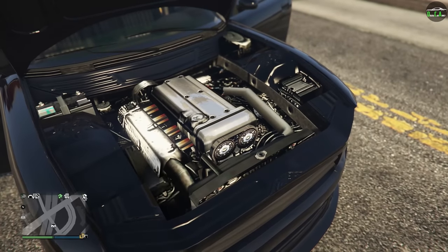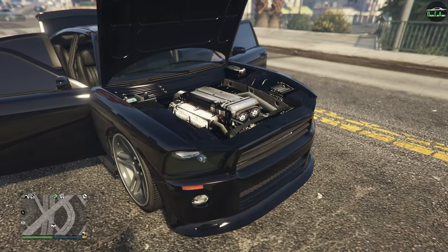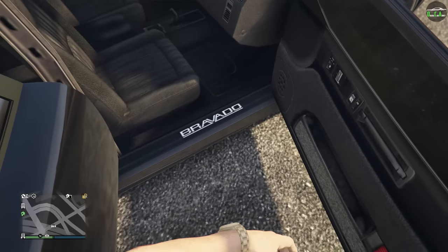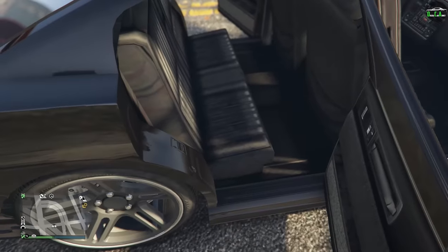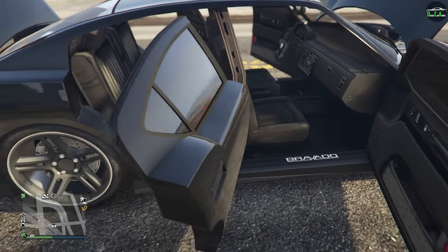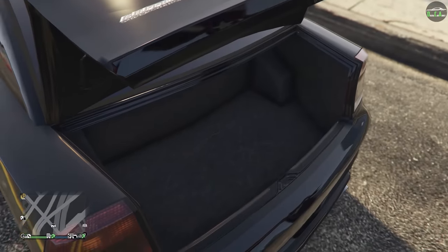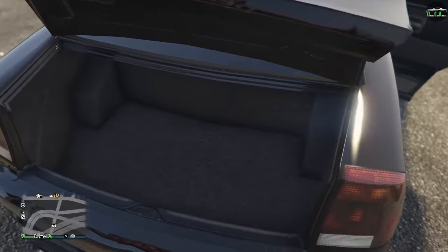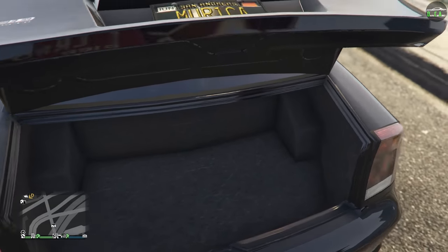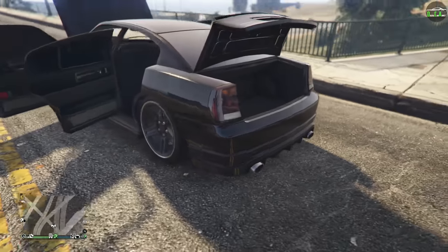Engine model — inline four. That's unfortunate. Terrible texture quality. Rockstar reuses this engine model in a ton of cars, so not surprising. I would have liked to have seen a V8 engine model, but it is what it is. We got Bravado on the door sills — looks fantastic, love that. The texture quality of the seat is big yikes. But this is an OG 2013 car, so it makes sense. At least we have the B-pillar here. Trunk — texture quality's not as bad as I thought. I've seen much worse in other OG customization videos.